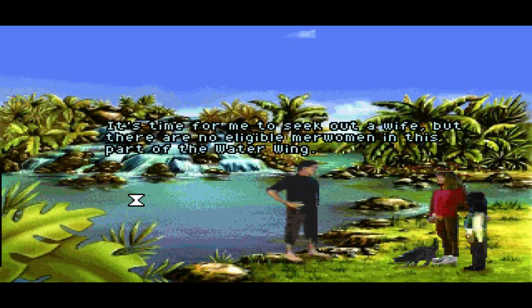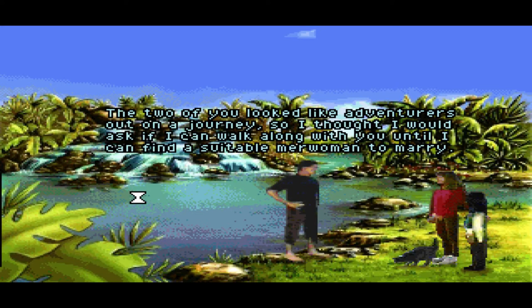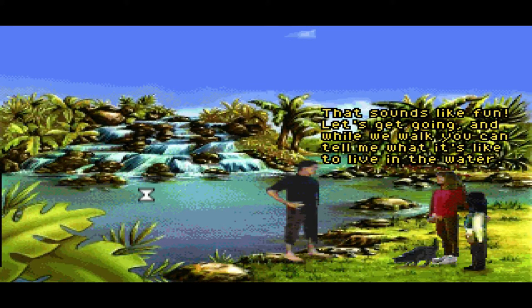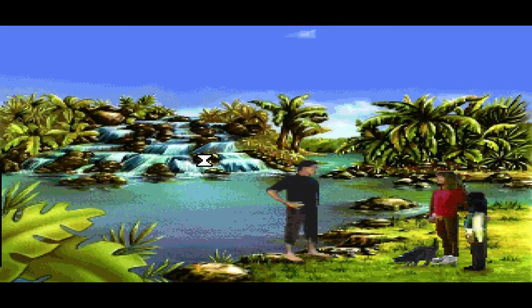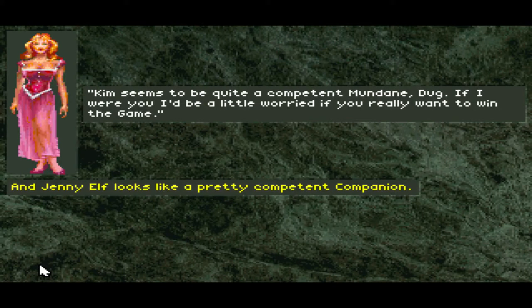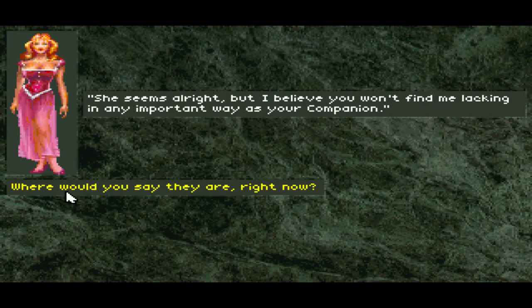If it hurts, then why do you do it? It's time for me to seek out a wife, but there are no eligible merwomen in this part of the water ring. The two of you looked like adventurers out on a journey, so I thought I would ask if I can walk along with you until I can find a suitable merwoman to marry. That sounds like fun — let's get going. And while we walk, you can tell me what it's like to live in the water. Do you have both lungs and gills? Do you eat fish? Do you sleep on a water bed? Kim seems to be quite a competent mundane. Jenny Elf looks like a pretty competent companion too.